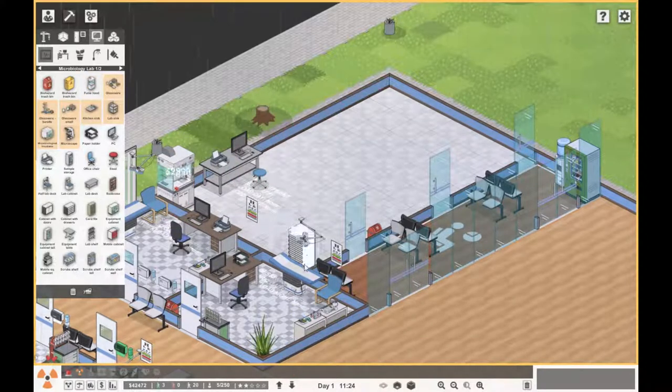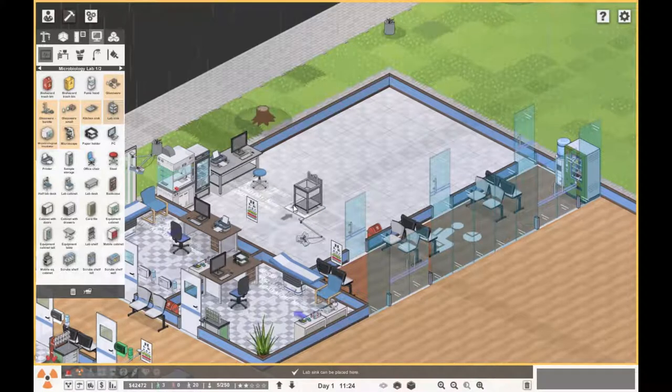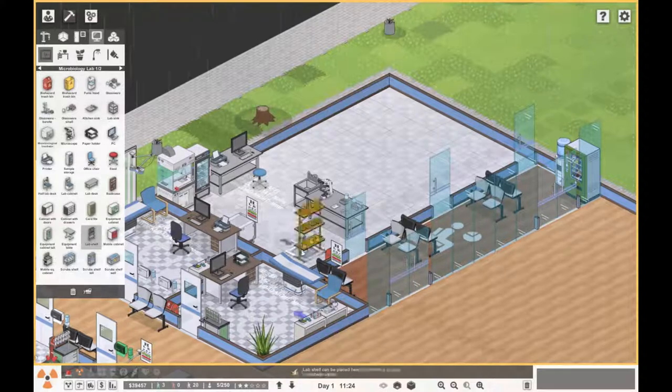I'll get all the big stuff on that wall there — yeah, that looks a bit better. I just need a few things here: lab sink, lab desk, and let's get a microscope and some glassware. Glassware makes more sense in the microbiology lab — you wouldn't have burettes in microbiology would you? That's a very basic lab at the moment because that's the only things we need.